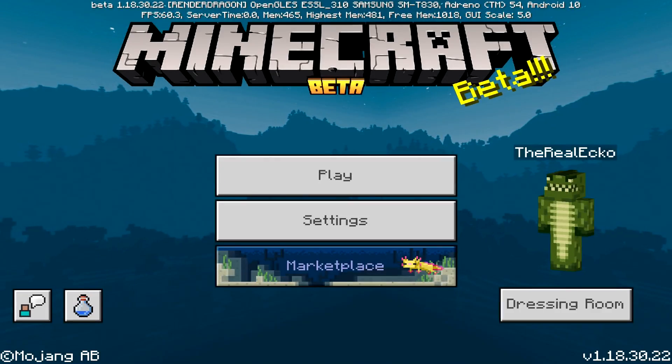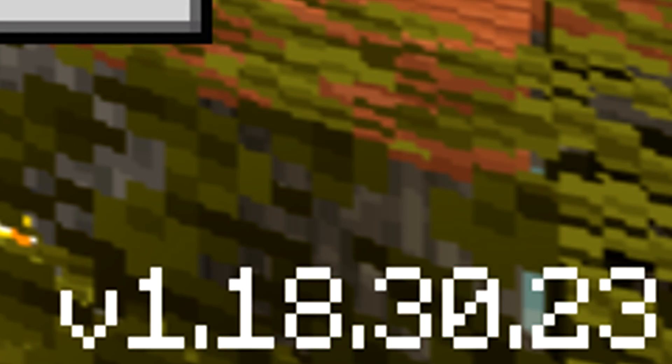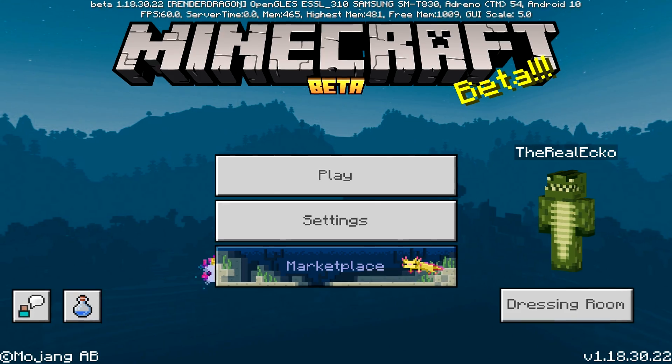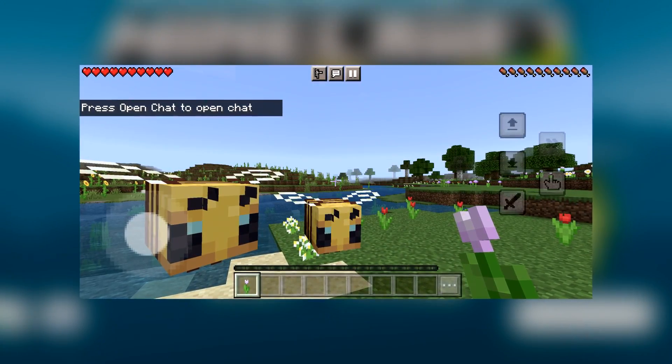Welcome back, my name is Echo, and I hope you're having a great day. In the latest beta, which is version 1.18.30.22, or the preview version 1.18.30.23, the developers have finally, after many years, introduced some new button layouts.